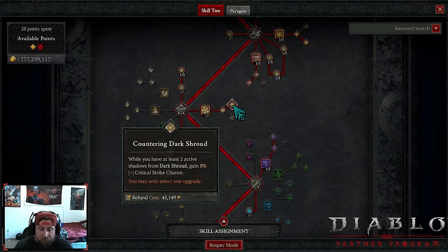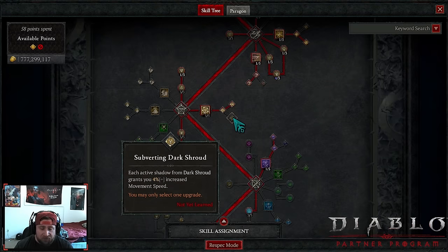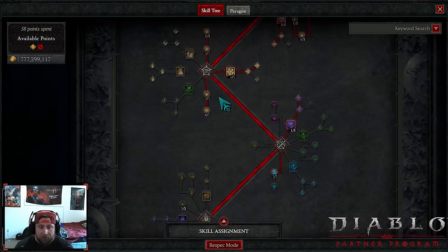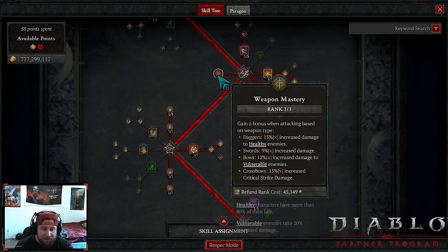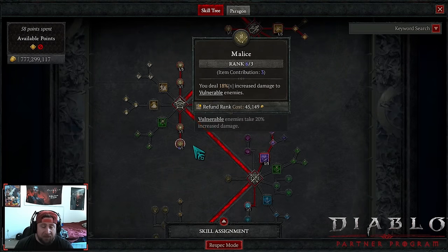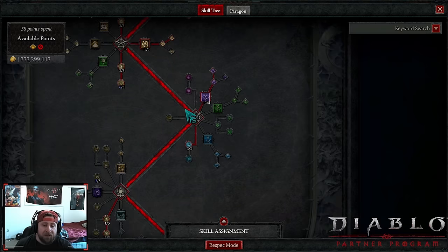While using Umbrist you can do the Countering Dark Shroud for increased critical strike chance, or Subverting Dark Shroud for even more move speed if you want to get around — but the crit strike chance option is pretty good. Max out Exploit as usual, as well as Malice for even more damage. On our amulet we really want Weapon Mastery or Exploit as opposed to Malice.